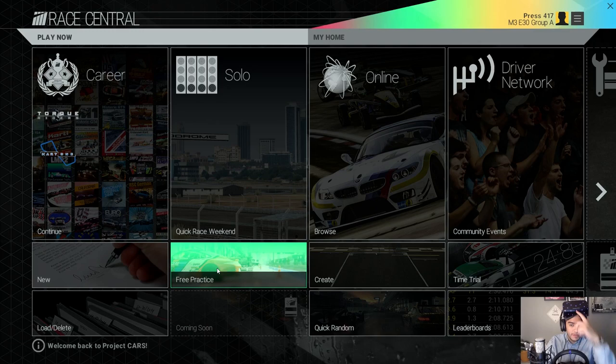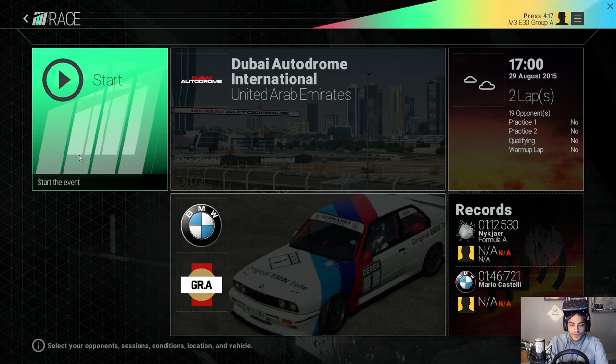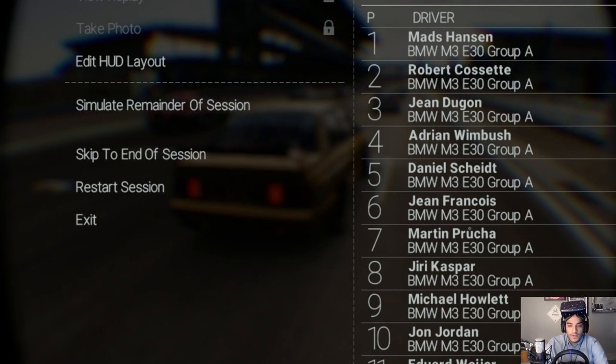We're going to be doing a quick race with my favorite car, the BMW E30 1991 — really nice whip. For the last Let's Play I did Dubai; I'm going to do it again because I know it, and this is going to be a lot different using the Oculus headset. Pretty much when I press start race it'll go into Oculus mode. I'm all set up now, zoomed in to one eye, and I'm going to use the cockpit view for full immersion.